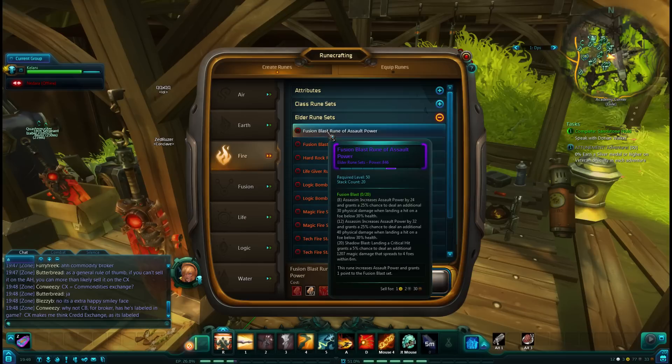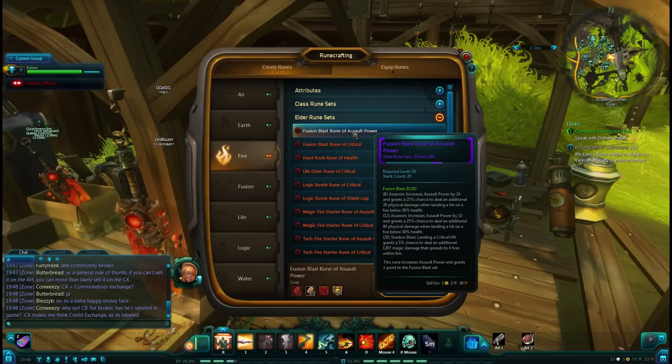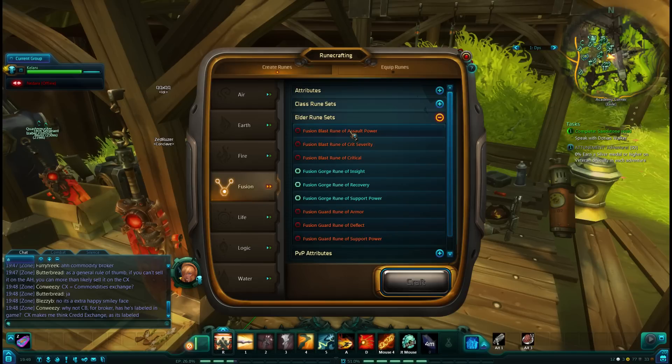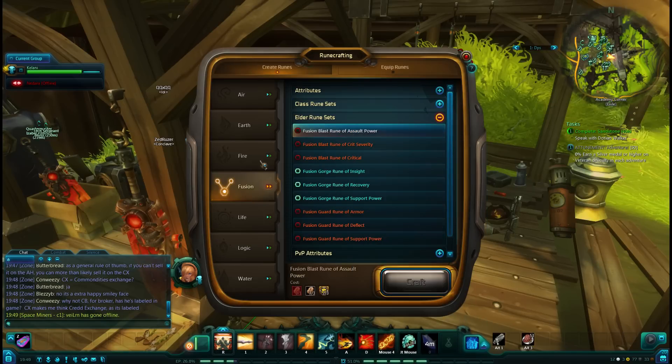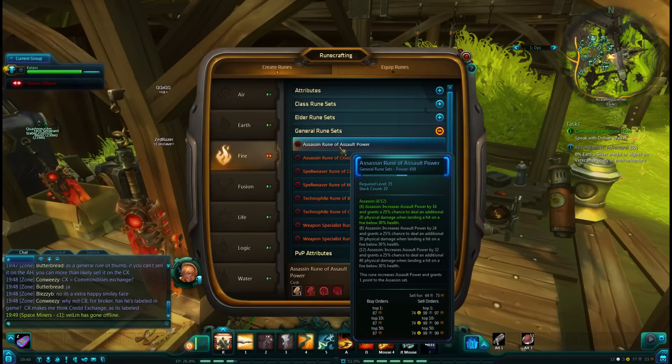This is your best one, but sadly this will cost you about 1 plat 50 gold every time you want to make this, and you need 20 to get the most out of it. So you can do the math — it's pretty expensive. But that's eventually where you're aiming for, and this Fusion Blast Rune of Assault Power is in Fire and Fusion, down in Elder Runes. That's going to be our best one, but failing that, Assassin Rune of Assault Power — it's also considerably cheaper.